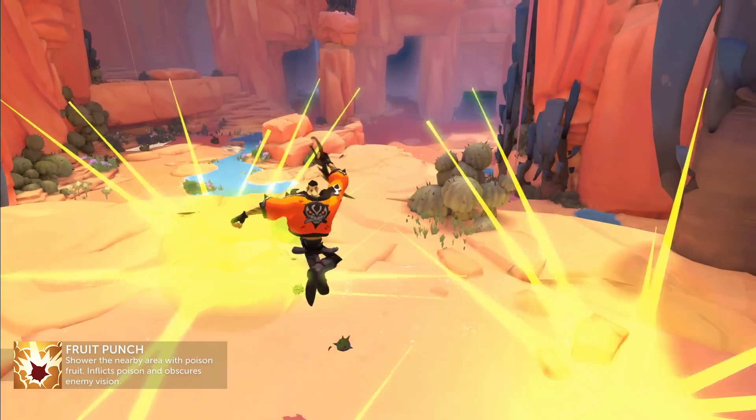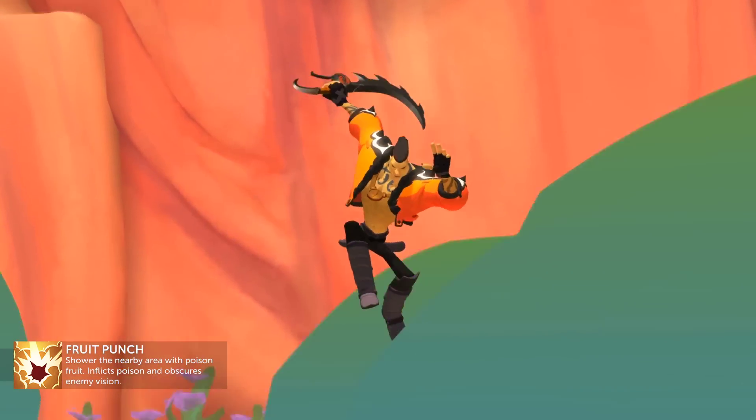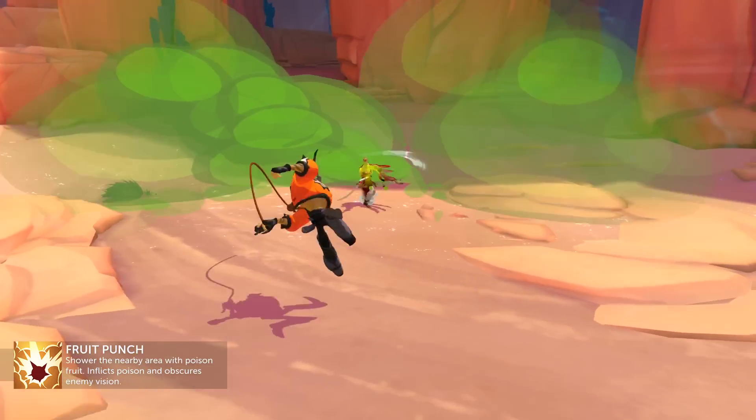Finally, Fruit Punch — Ramsay's Focus skill. Showers the area with poison fruit, inflicting poison and obscuring enemy vision. Make them sick and show them a trick they won't soon forget.